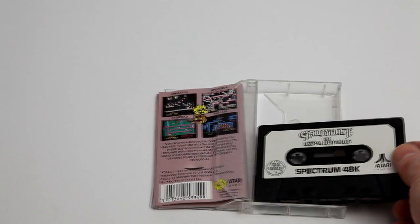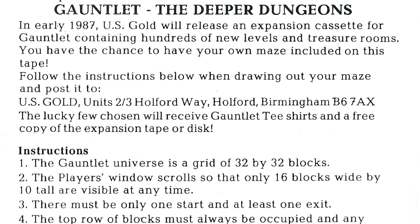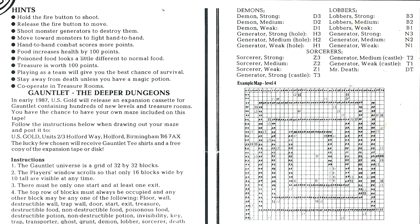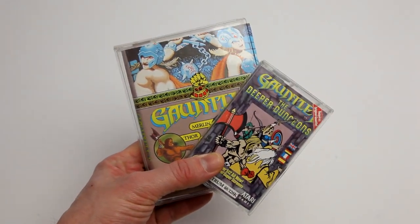Back to our original Commodore 64 release — the eagle-eyed of you will have noticed earlier the Deeper Dungeons competition section. It was always planned that US Gold would release the Deeper Dungeons expansion pack in 1987 but needed help. Gamers were asked to design levels and send them in for a chance for their level to be in the expansion pack, as well as winning a copy of the game and a t-shirt. The Gauntlet Universe grid is 32 by 32 blocks and the player's window scrolls so that 16 blocks wide and 10 tall are seen at any one time. All gamers had to do was follow the key to place walls, monsters, generators, exits and pickups. What a creative way for Gauntlet fans to join in the fun. The result? A rather well received expansion to the original, by the fans, for the fans.